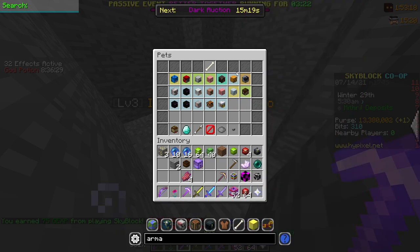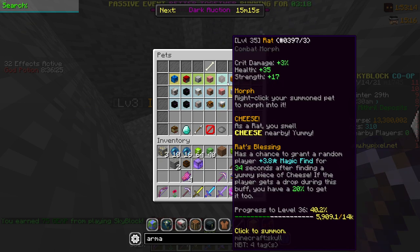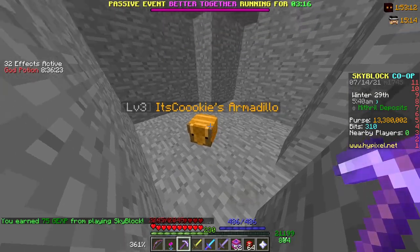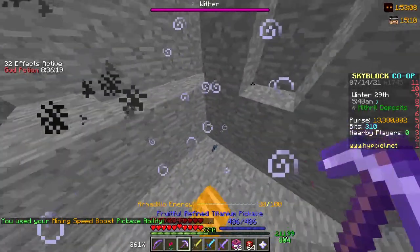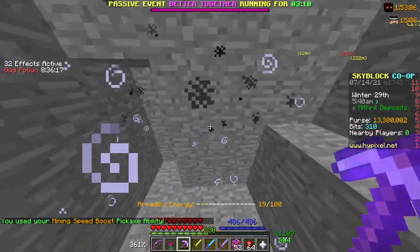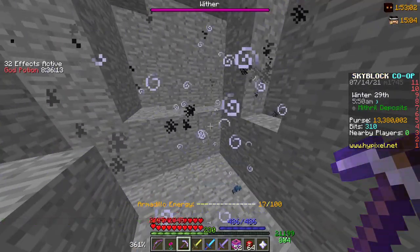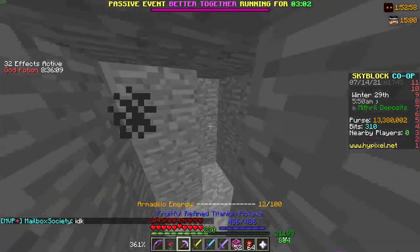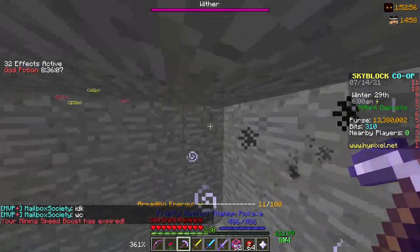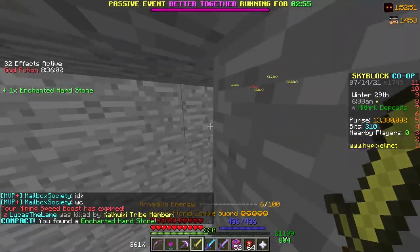And then there's Mobile Tank, which gives you some mining speed, but it's not a ton. But it seems pretty good — except the description says nothing about energy. Just moving, like, me clicking W takes away one energy. Look at this. That's all I get for a pet that I spent 10 million coins on — just to break some blocks.